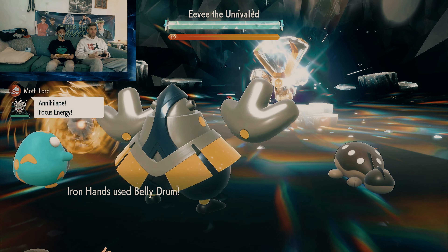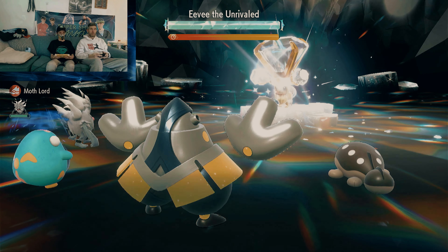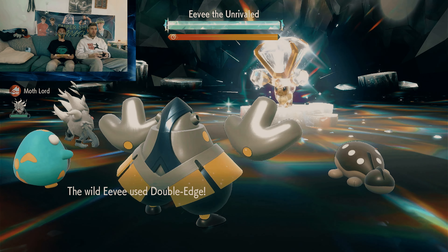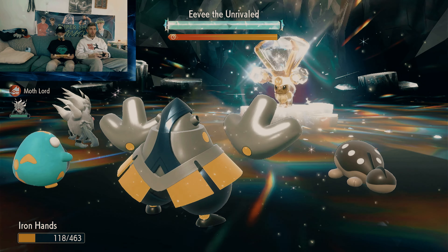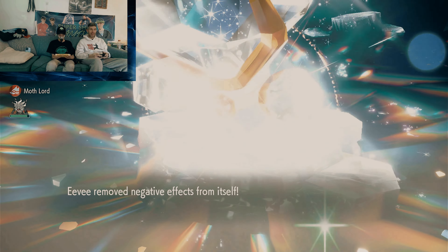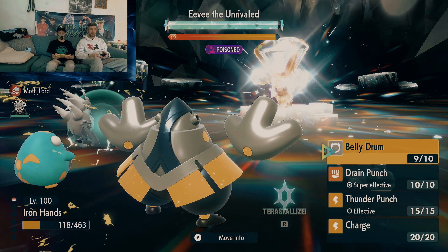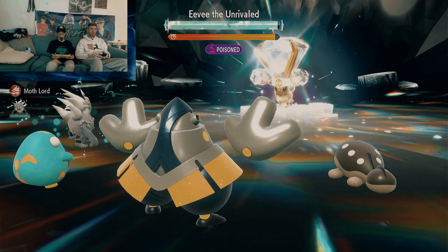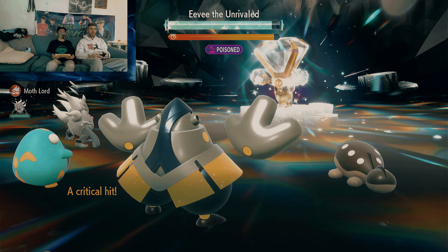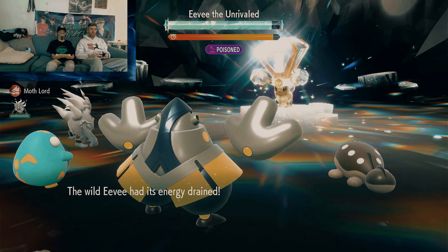I'm going to Belly Drum turn one. Just one Focus Energy and then start hitting. She's using Double-Edge — that's because of Belly Drum. Belly Drum takes half of my HP but maxes out my attack stat. Now I'm going to try to see if the nuking effect works. Here comes my Drain Punch — it did not nuke. You're going to have to do it multiple times until you get your Terra Attack.